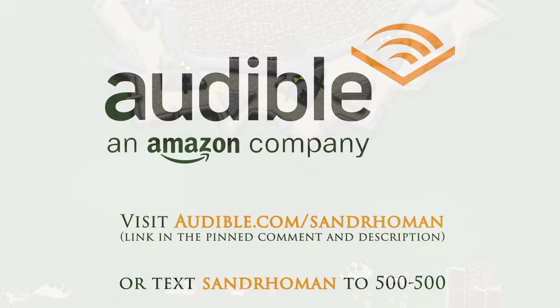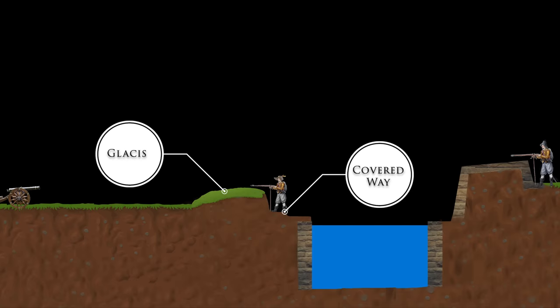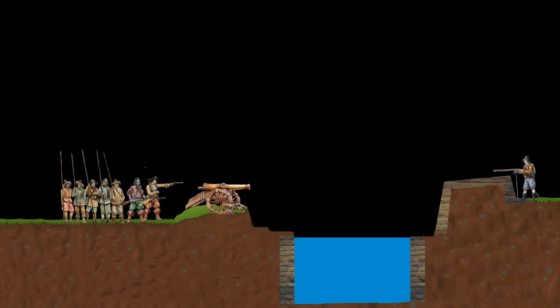Another crucial defensive structure were ravelines — V-shaped outworks which protected the curtain wall from direct fire. After 1600 sometimes even further outworks were added. On the other side of the ditch there was a so-called covered way. It was covered by the glacis, a parapet of a man's height which covered the men fighting on the covered way and — more importantly — matched in angle with the top of the wall so that an attacker could only fire at the wall from far away, which was much less effective. Therefore, the enemy was forced to take the glacis before attempting to breach the walls.